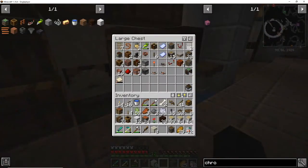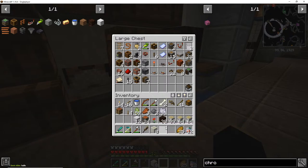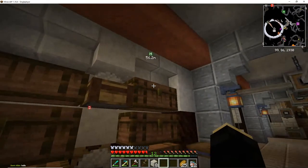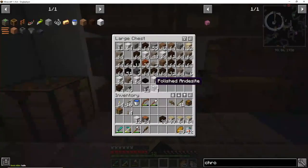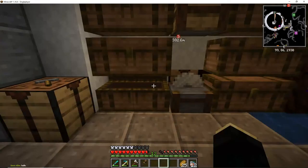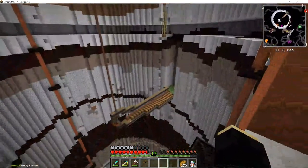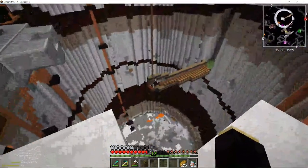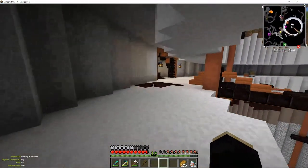Let's get some stuff we don't need out. All of this stuff can go. How big is the hole? It's like 20 block radius, I think. 20 block radius — yeah, so pretty big.